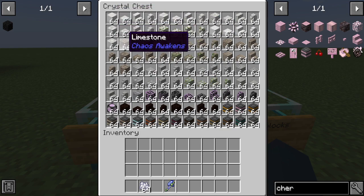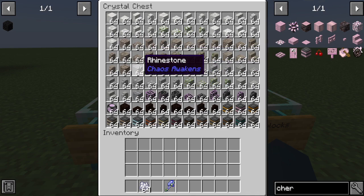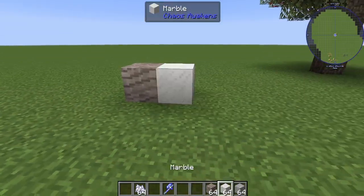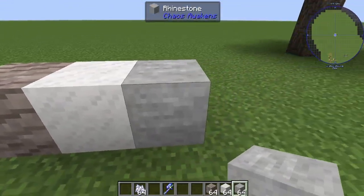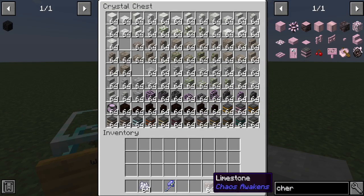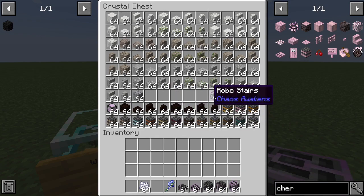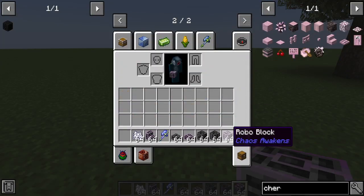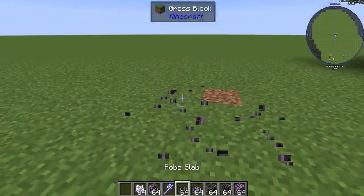This is what they look like when you place them down — you can see them if you find them in the world. Then there are robobricks, which look pretty cool, but you can't craft them right now — they're not fully implemented yet.